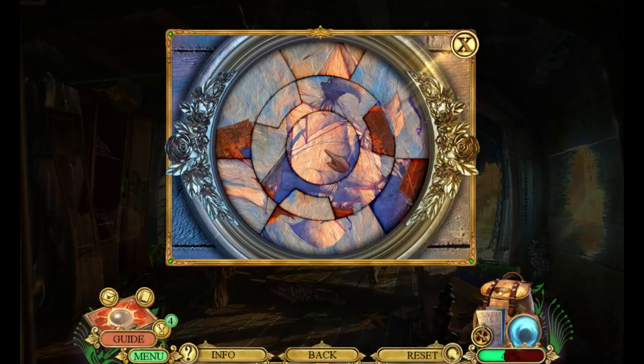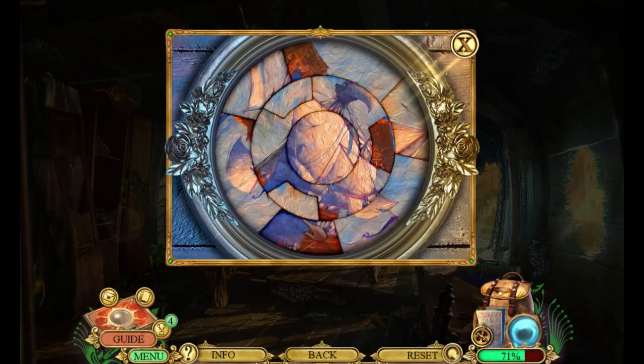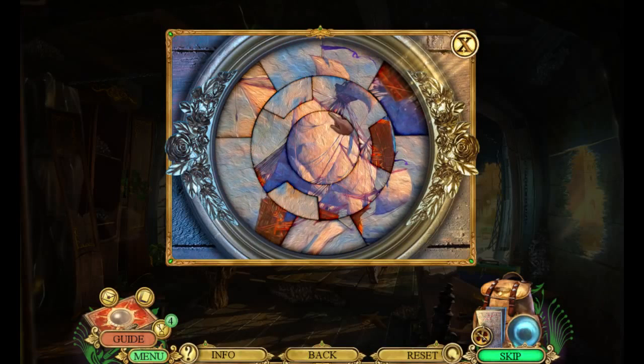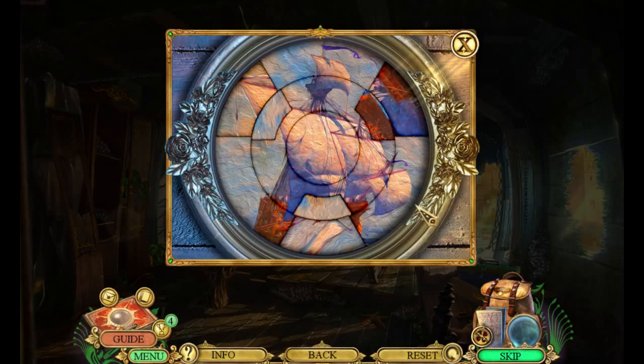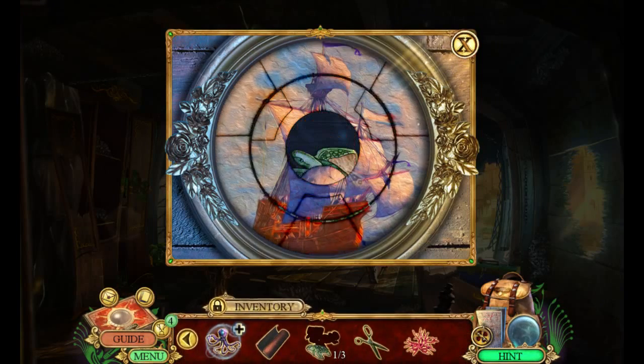Okay, so what do we got here — some sort of crazy puzzle. This looks really weird. Let's see — that's gotta be the top... no. There we go. We've gotta flip this around. Oh my heavens. Hmm, interesting — very interesting puzzle. Yay, we did it!